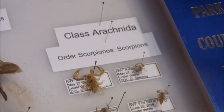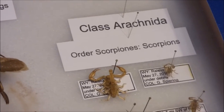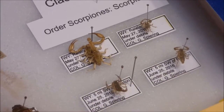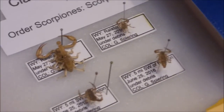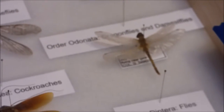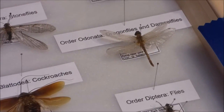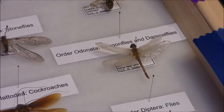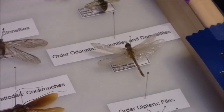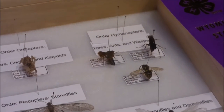And over here is Crack and Class Arachnidae, Order Scorpiones. So I just have a few Scorpions that I got. And then over here is Order Odonata, Dragonflies and Damselflies. And we have one small Dragonfly.